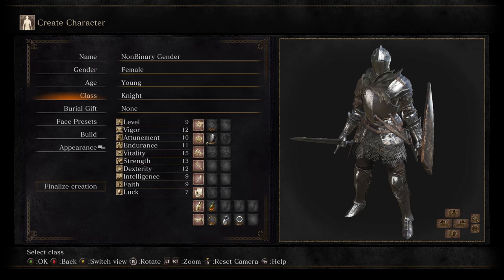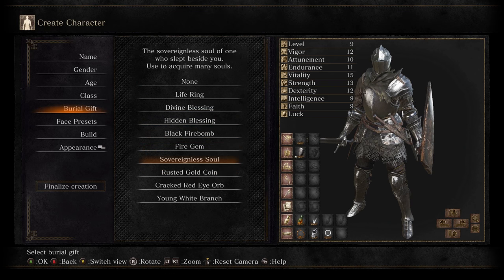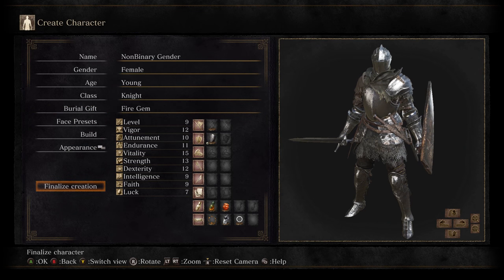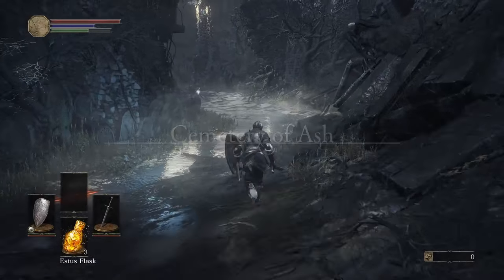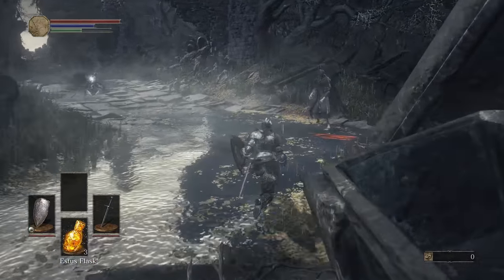As you can see, we're on the character creation screen. Just go Knight class and pick a Fire Gem — you need literally nothing else. Don't even think anything else is slightly better. People say the Sorcerer is better, but if you want no HP and no stamina, sure, do that. The Knight is ridiculously good.